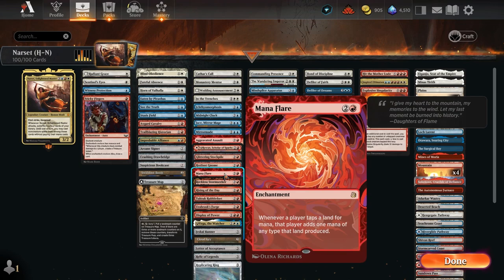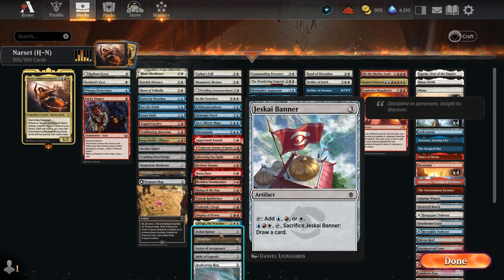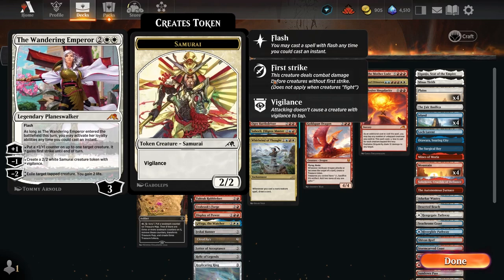Glitterstock pile for a little ramp. Hotfoot for haste. Mana Flare — maybe it's bad for us, maybe it's good for us. Reckless Storm Seeker for more haste. Rising of the Day — more haste. Or Brass Forge for trample and tokens. Maybe we copy something on the stack. Vega the Watcher — we're casting off the top when she swings, so we draw cards. Jessica Banner, Cloud Key to reduce costs, more ramp, Letter of Acceptance, Relic of Legends, Replicating Ring.